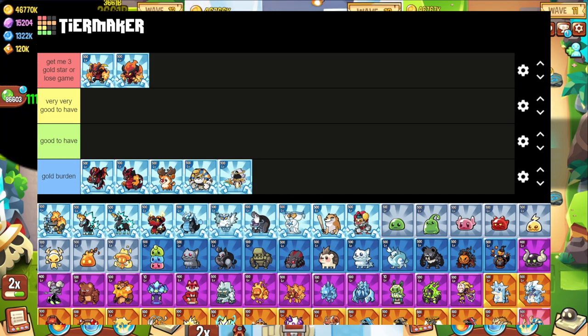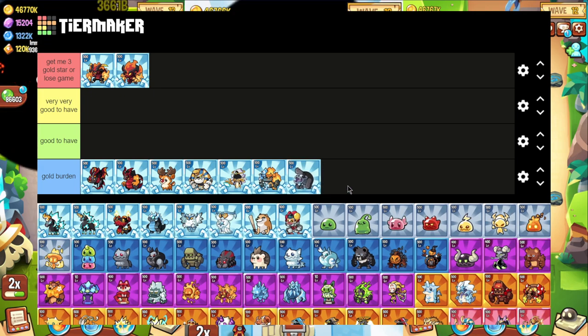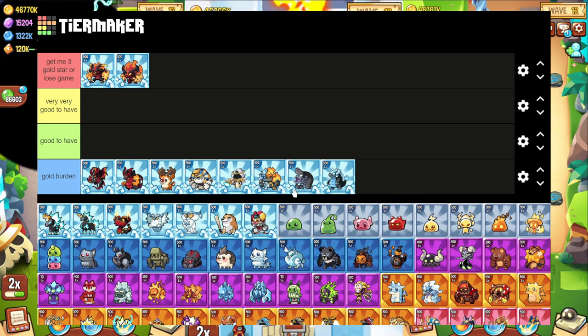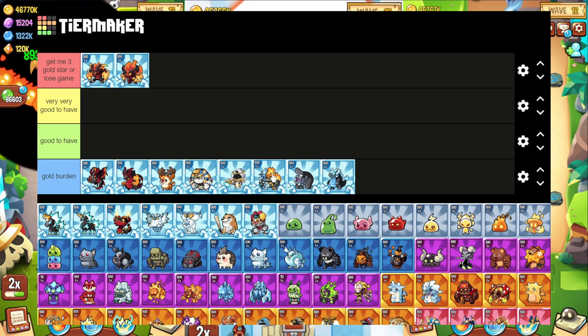Basically all these units are pure DPS but really bad DPS, so they're not good. Cronus, Monkey, and Limzard can be thrown in there too — they may have some form of CC like a freeze or stun, but it's so forgettable I don't even remember if they have it. Their damage is bad too, so bad stun, bad damage — pretty useless. Gold burden again; you need to upgrade them for Evil Summoner, but they're kind of useless.